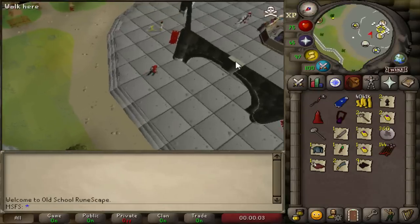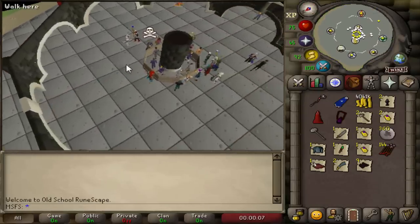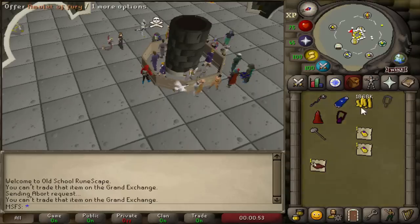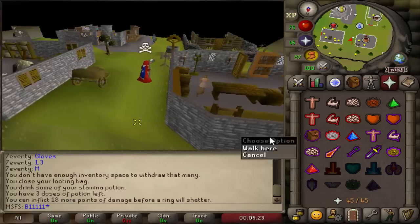Selling our loot - we've made 4.8 million total from pking so far. We can get the fury back now, swapping out the glory. We'll bring the glory back when we go above level 30 wilderness. Going out again - gear is now worth 17.6 million and we're risking 13.1 million.